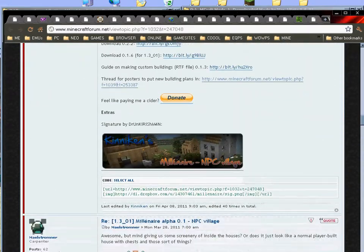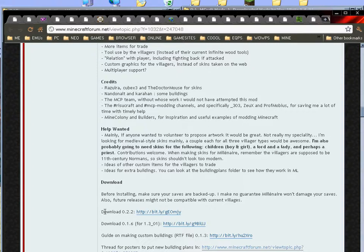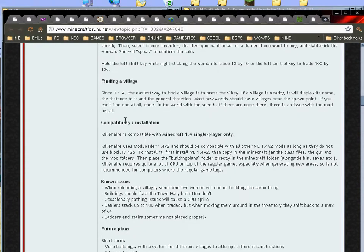Scroll down and you'll find the file. Here we go. That's the one we're looking for, 0.2.2. You need to just click and download that. And if you go back up here to Installation, it tells you that you now need Mod Loader as well to make this run.